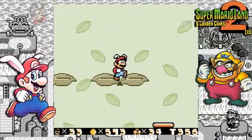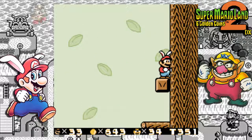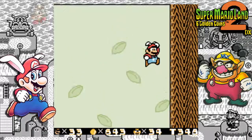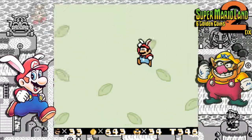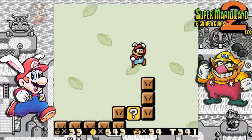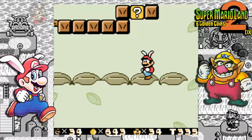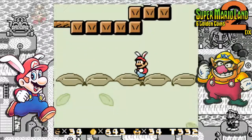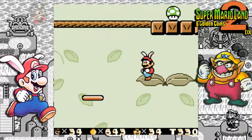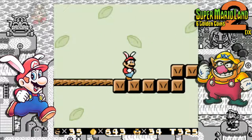Before you continue though, head right here and collect yourself a nice sack of coins. That's not all — we're going to continue doing this, because here is where you can get an extra life. Up here, up here, and voila. If you want to get another one, just go here and jump. Pretty sweet, right? Very sweet.